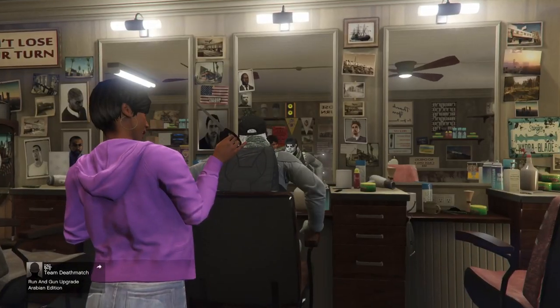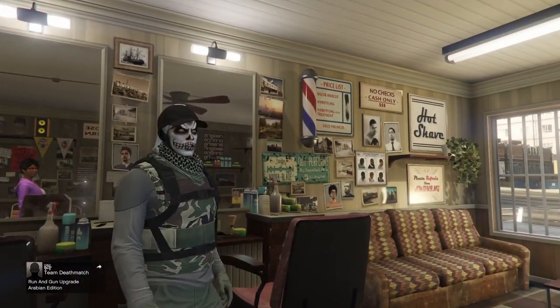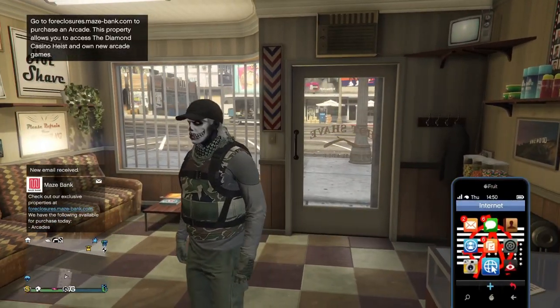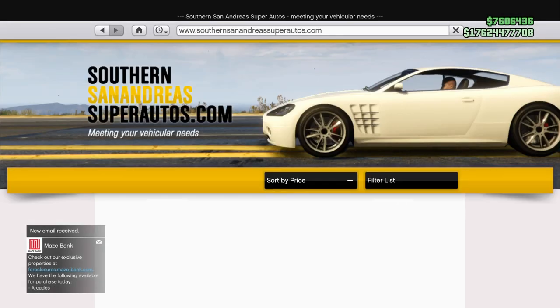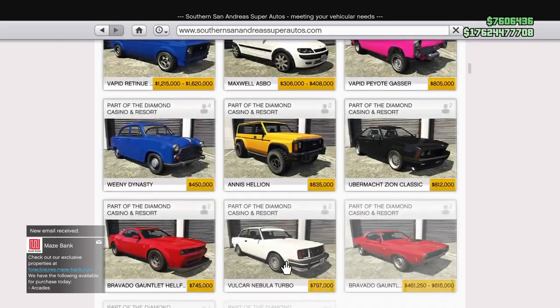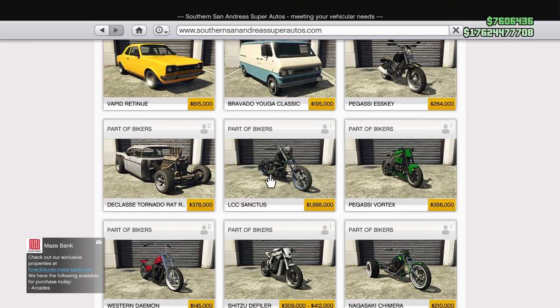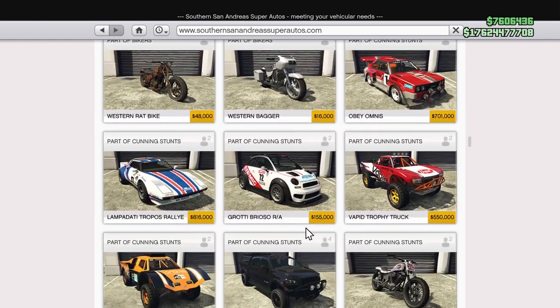Now let's talk about the Halloween vehicles. We're going to Southern San Andreas Super Autos on the in-game website. A lot of people ask about the Halloween skull bike — that's not Halloween-exclusive, guys. It's part of the Bikers DLC and you can buy it anytime. If you're trying to buy all the exclusive Halloween items including that bike, you're gonna need roughly three to four million dollars.